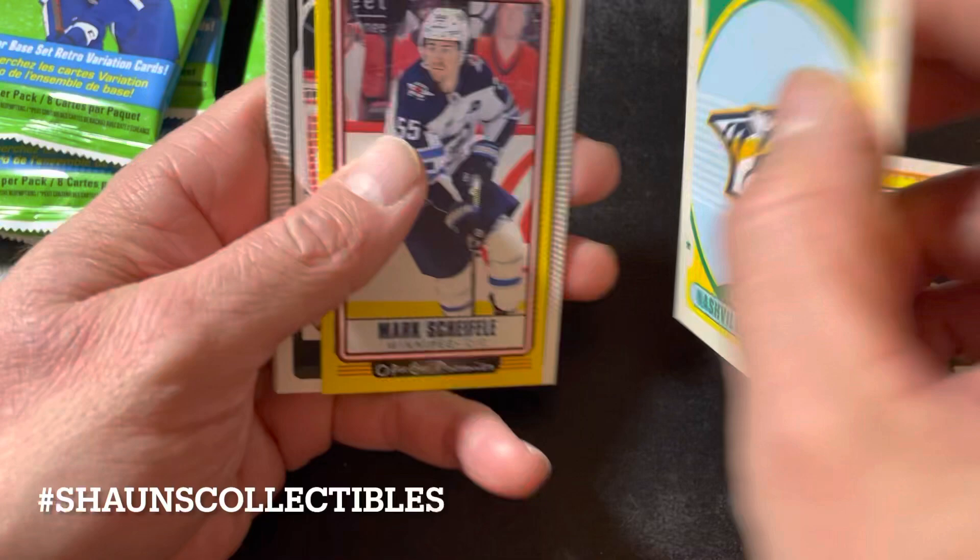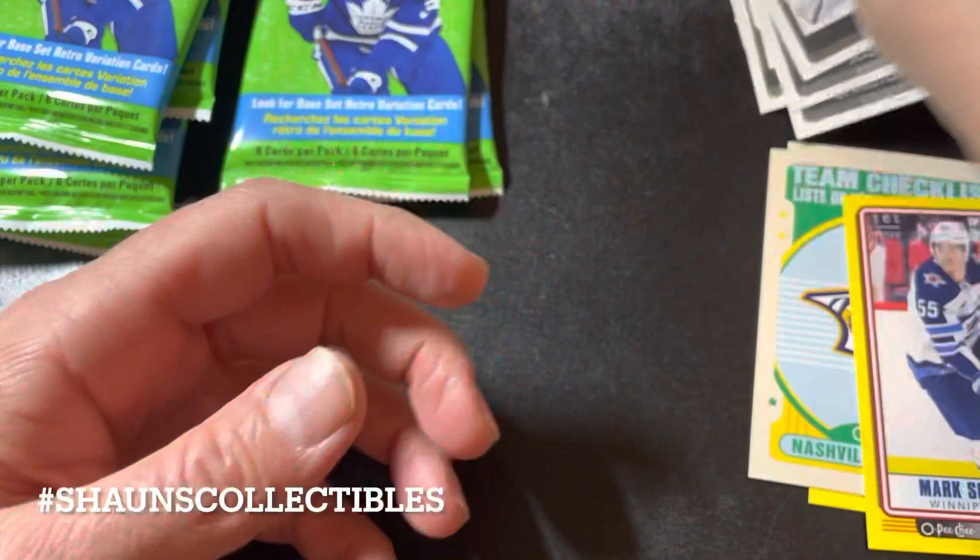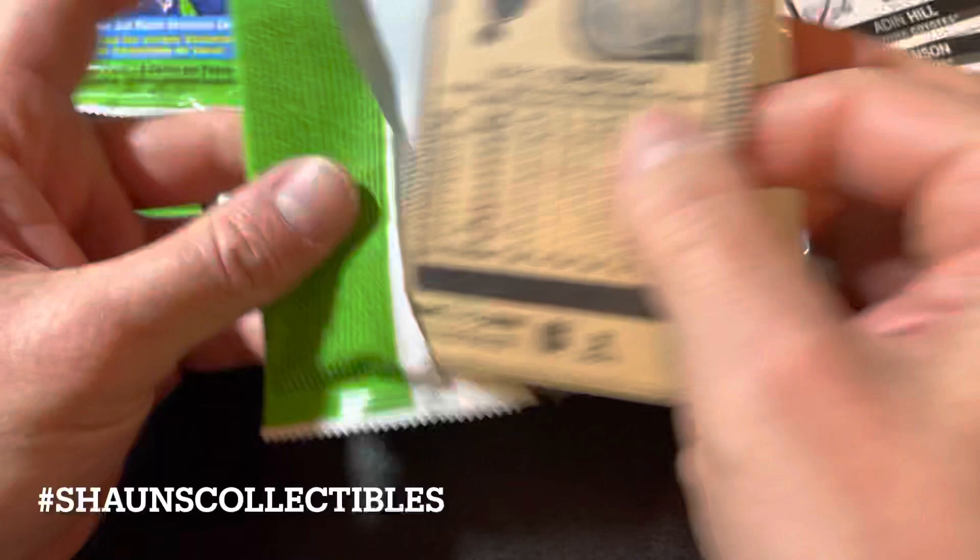Pack two: Braden Holt, Nicholas Caamano, a team checklist — I don't think that's a parallel. Mark Schifley yellow, Aiden Hill, Josh Manson, Tanev, and Burns — mostly base cards.